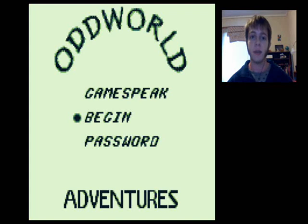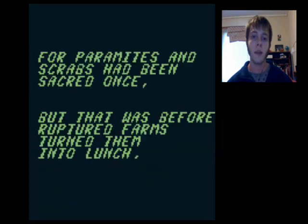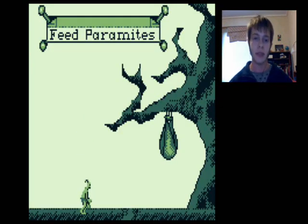And begin, so let's get into it. I fell down a cliff and smashed my head when some big face appeared and said I was dead. Our land was changing, was imbalanced at best. He told me my fate was to rescue the rest. For paramites and scraps had been sacred once, but that was before ruptured farms turned them into lunch. They live in the temples, and that's where they still nest. And facing these creatures, that was my test. And so the game begins — 8-bit goodness in Oddworld.